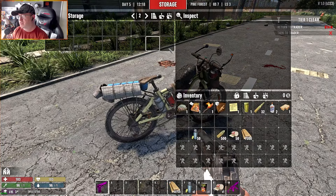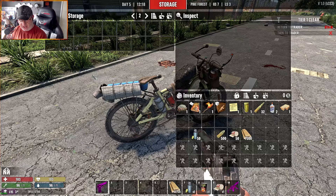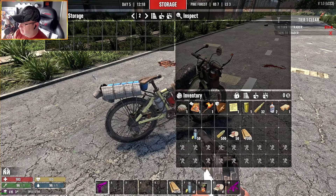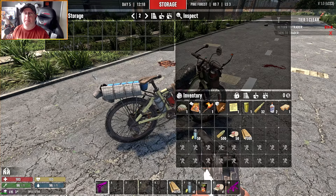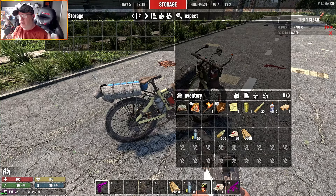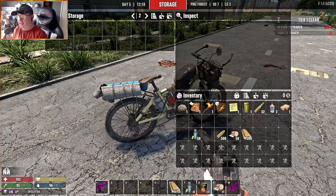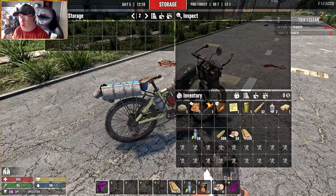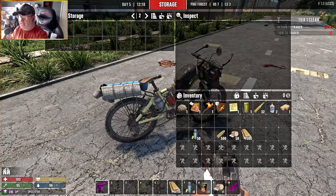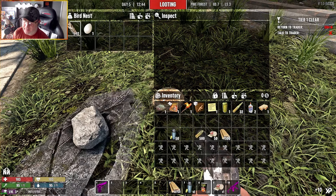Vehicles get one extra row on all vehicle storage, which is pretty great — especially for the bike where you only get one row. It also says it has increased the amount of feathers and eggs you can get from nests, and it adds an extra row on all vehicles.